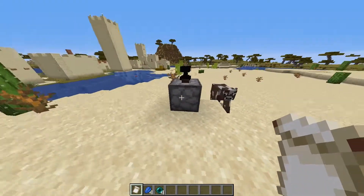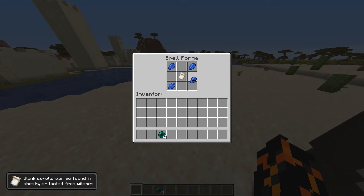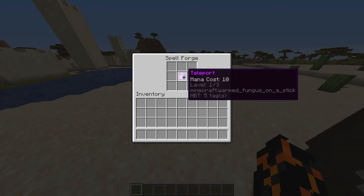The crafting recipe for level 1 is super easy — it's just a blank scroll in the middle, 4 lapis in the corners, and 4 enderpearls filling in the rest. And there you go, teleport level 1.